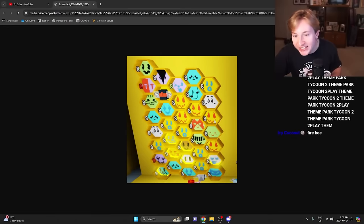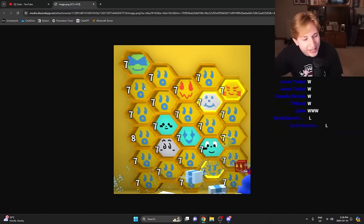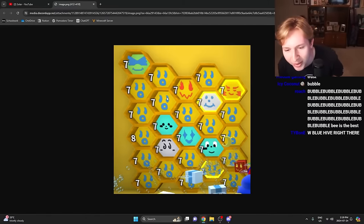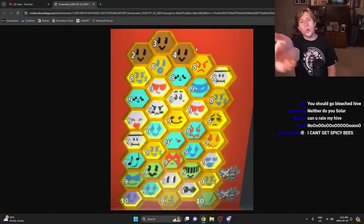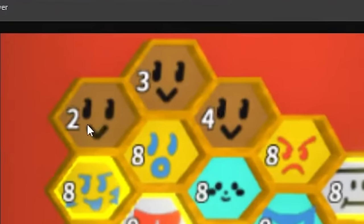Why do you have so many fire bees? Look — one, two, three, four, five, six bubble bees... one, two, three, four, five fire bees. You have 26 hive slots and 17 of them are bubble bees. S tier? No, no, no, no — we can't do S tier on this one. If I give a realistic rating on this one, probably a B for bubble.